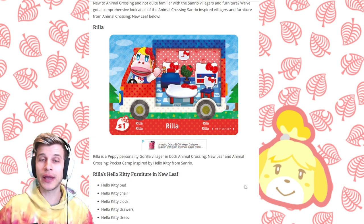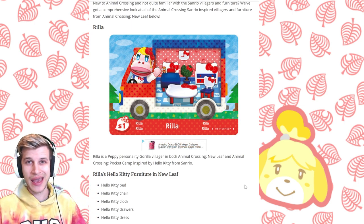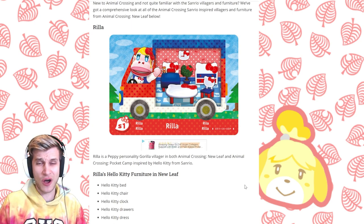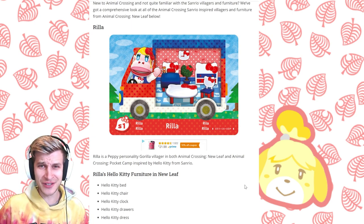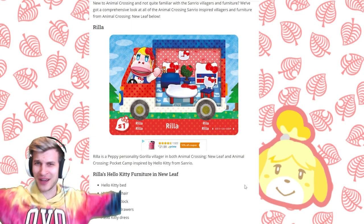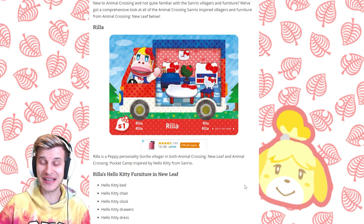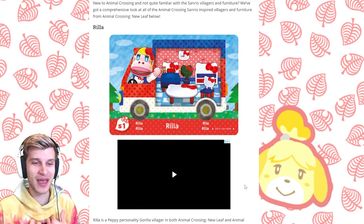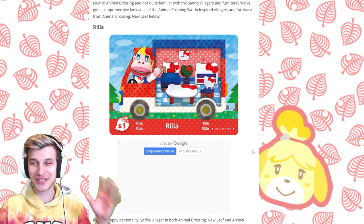The packs are not randomized — there are only six cards — so every pack of the Sanrio collaboration will have all six cards. And when you consider it's about to be $7, that is a great deal. Six new villagers and all these items for $7? That is absolute value, my friends. People were paying $100 for a single card at one point. This is fantastic. And I've been dreaming of new villagers for so long. I have wanted new villagers since the beginning, and I know so many of you had too.